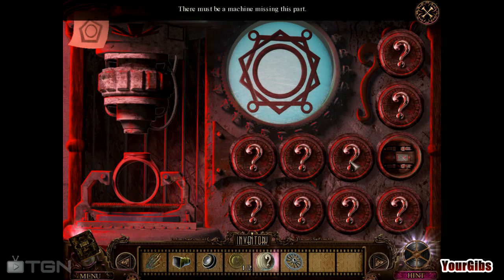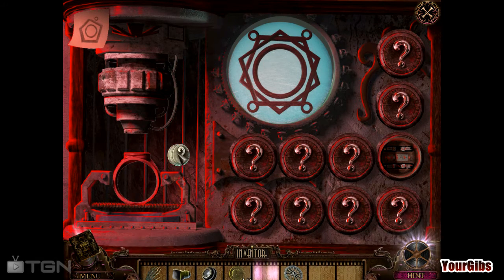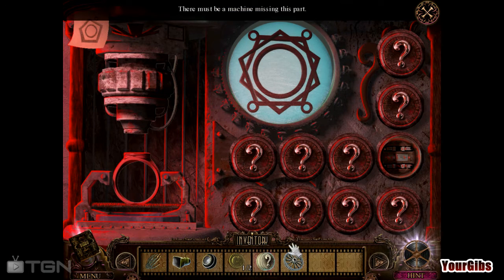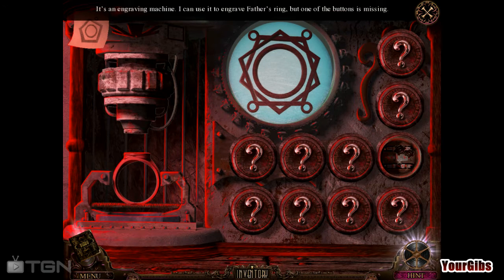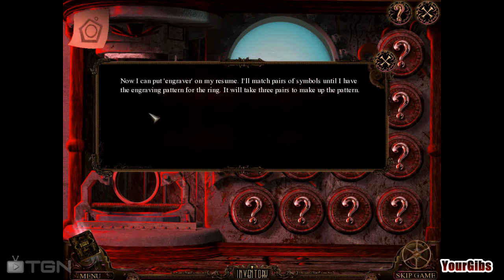Nope. What is... oh wait, this was a projector... no wait. I guess this question mark isn't the right one. Maybe you have to click in the right spot. Thank you for being here — I was about to walk away. Alright, you're welcome. Now I can put engraver on my resume. Not me — Gibbs can't do that. I'll match pairs of symbols until I have the engraving pattern for the ring. It will take three pairs to make the pattern.